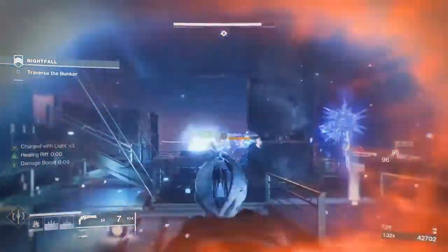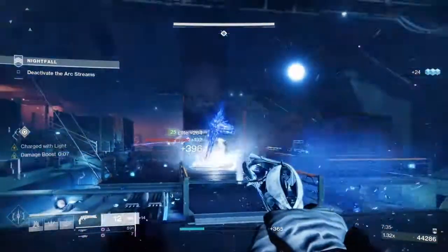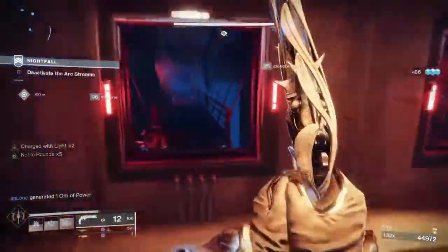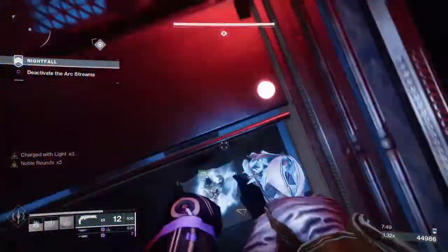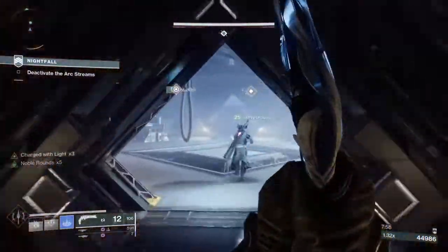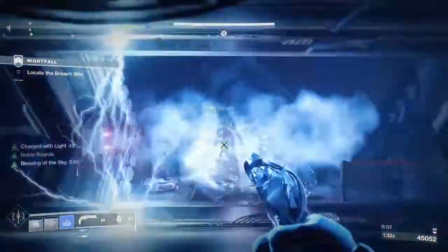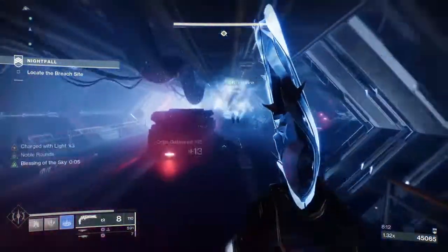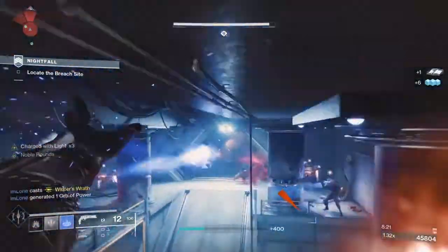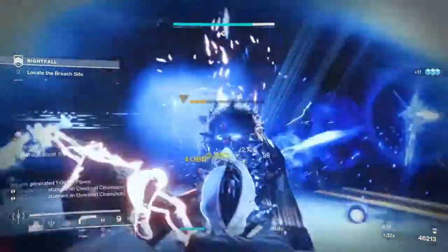Firefly — if you played D1 — you get a headshot kill and it causes enemies to explode with solar damage, hence the name Firefly. This is for a kinetic weapon; Hung Jury is kinetic. Dragonfly is the energy weapon version — whatever element that weapon is, they explode in that energy on a precision kill. With Firefly you get a precision kill and they always blow up with solar damage, but it's on a kinetic weapon. You also get a faster reload time after the kill — it's almost like a combination of Dragonfly and Outlaw at the same time.